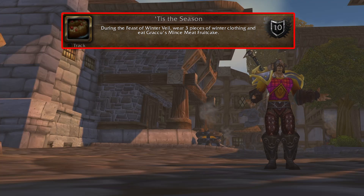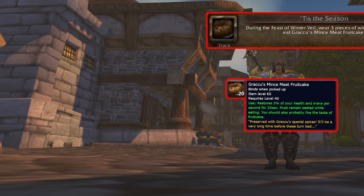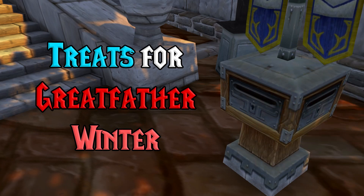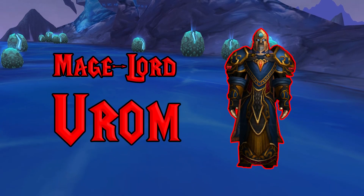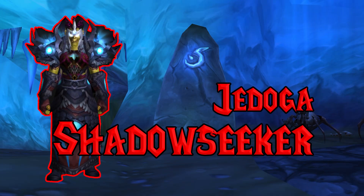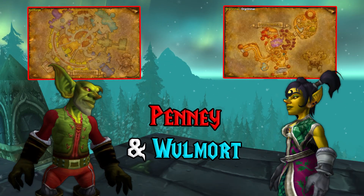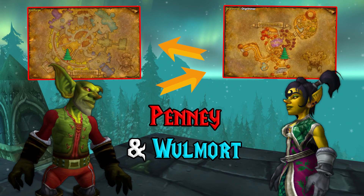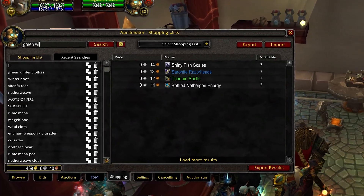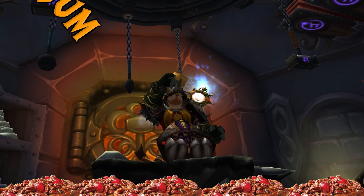For the Tis the Season achievement, we need to obtain 3 pieces of festive clothing and then eat a Graccu's Mincemeat Fruitcake, which you get in the mail from completing the Treats for Great Father Winter quest. You can get Winter hats from Mage Lord Urim in the Oculus, Grand Magister Telestra in the Nexus, and Jodota Shadowseeker in Ankahet. You'll also need Boots and Winter Clothes — the patterns are available from Penny Copper Pinch and Walmart Jingle Pocket. Bring the materials to a guild tailor or leatherworker, or just buy the clothes in the Auction House. Then put on your set of Winter Clothes and eat your fruitcake for the achievement.